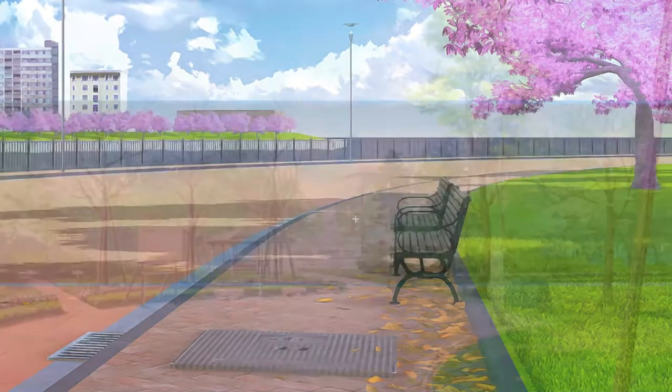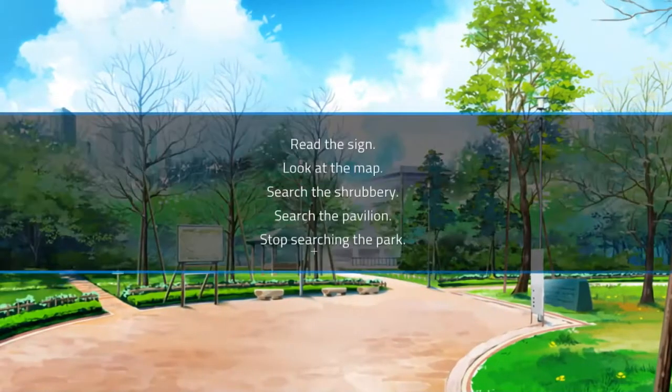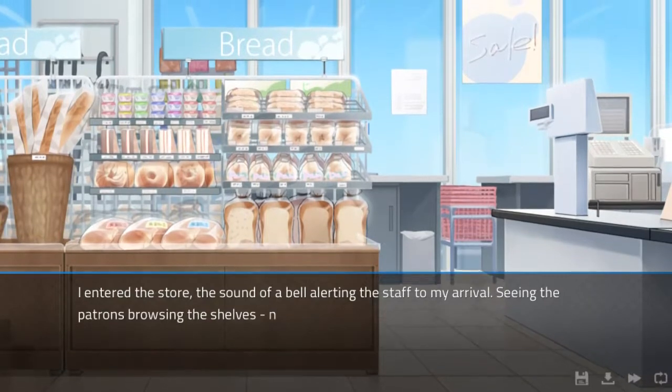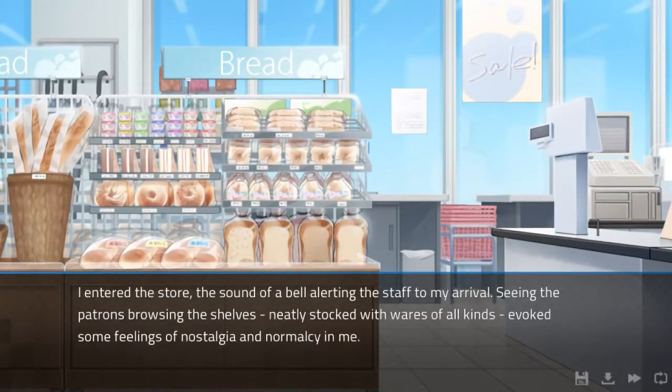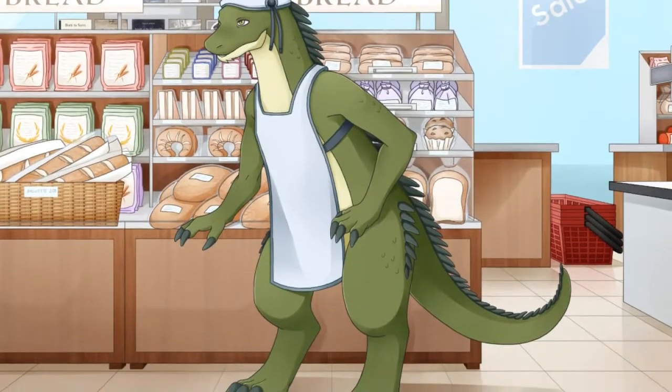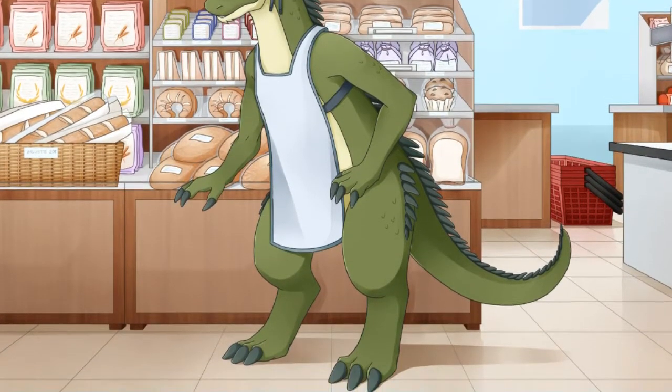We're done with the park — stop searching. Now, what should we do? We've got the production facility, the library, or the grocery store. Let's try the grocery store. I entered the store, the bell alerting staff of my arrival. Seeing the patrons browsing the neatly stocked shelves evokes some feelings of nostalgia and normalcy for me. I think this is new — I don't think I've done this before. This must be the store that Rez has been shopping at.